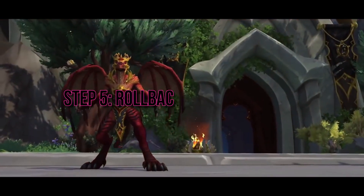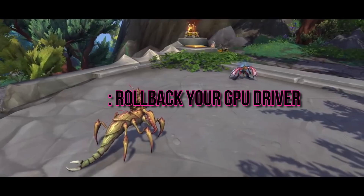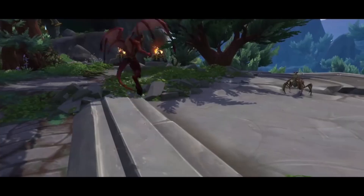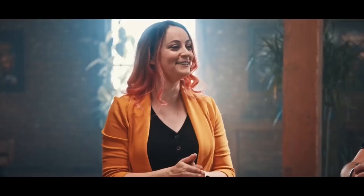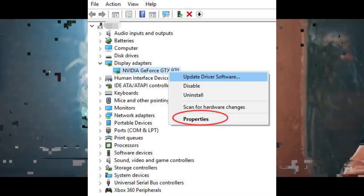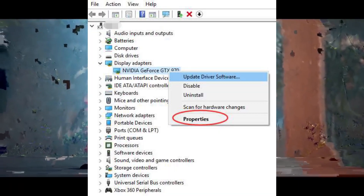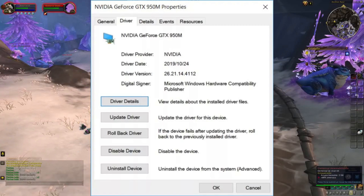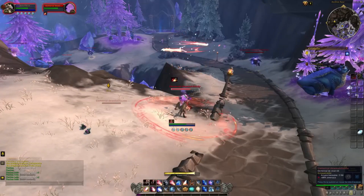Step 5: Roll back your GPU driver. If updating the drivers didn't work, try rolling them back. Open the Win+X shortcut menu and select Device Manager. Right-click on your graphics driver under Display Adapters. Choose Properties, go to the Driver tab, and select Roll Back Driver. Follow the on-screen directions and restart your computer after it's complete.